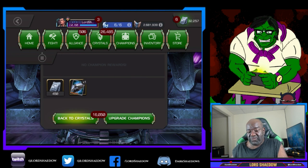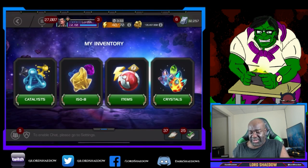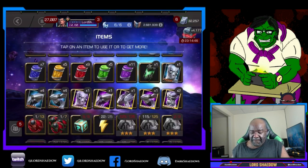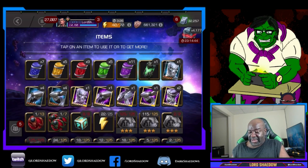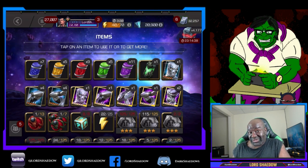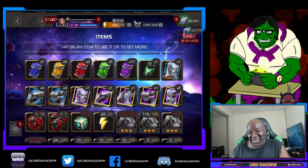Before we go to the super fabulous crystals, let's take a look at what I got. Look at that — I have four of each of the arms, four of each. And one head. It's crazy. It's ridiculous.